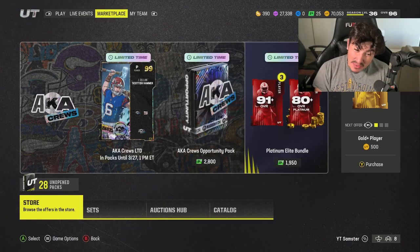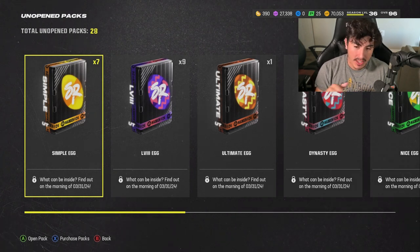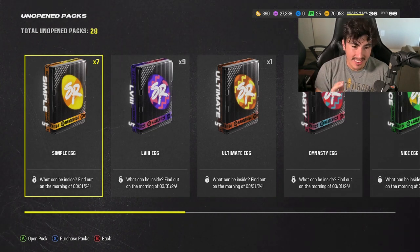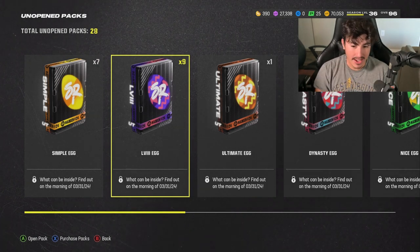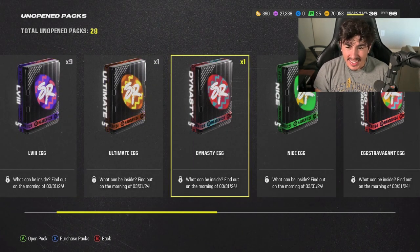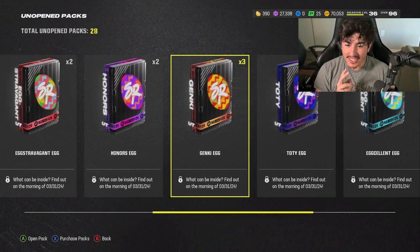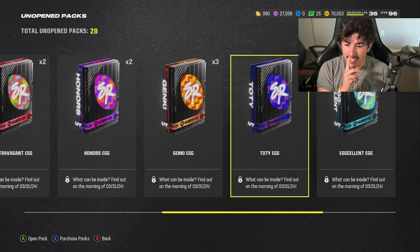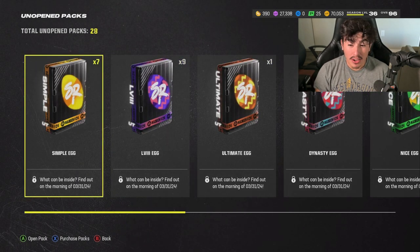Hey guys, Samster here, we're back with no money spent. As you can see, we got 28 unopened packs. I can't open them yet, but just wanted to let you guys know what kind of packs I have. I'm still gonna get some more eggs before the Easter promo, and then we're gonna open all these packs on Easter — it's gonna be fire. We got seven simple eggs, nine Super Bowl eggs, an ultimate egg, a dynasty egg, a nice egg, two extravagant eggs, two honor eggs, three janky, one team of the year, and one excellent.